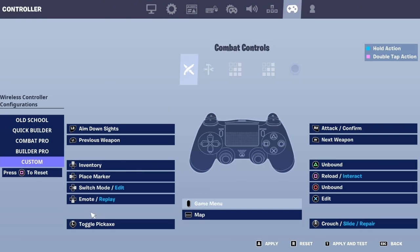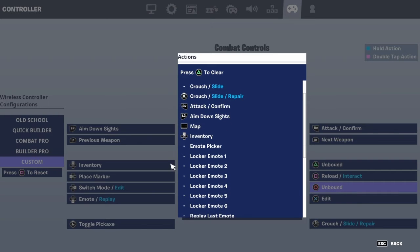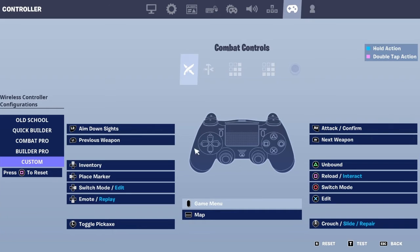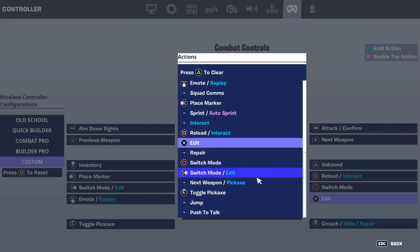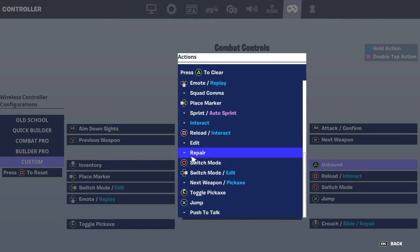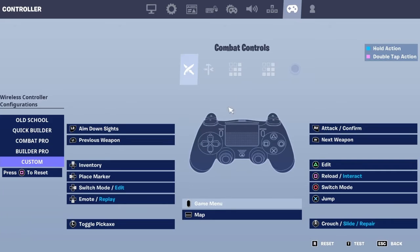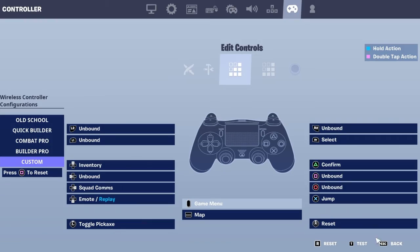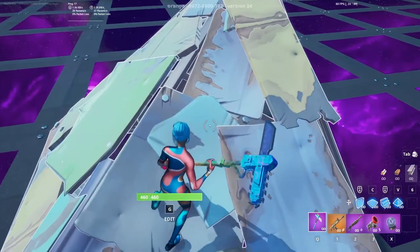And this is for my controller boys. Click this, this. Put this on switch mode, and put this on switch mode edit. Put this on switch mode. Put this on jump. Put this on edit. I'm putting all my single buttons, and that. And you should be able to edit like this.